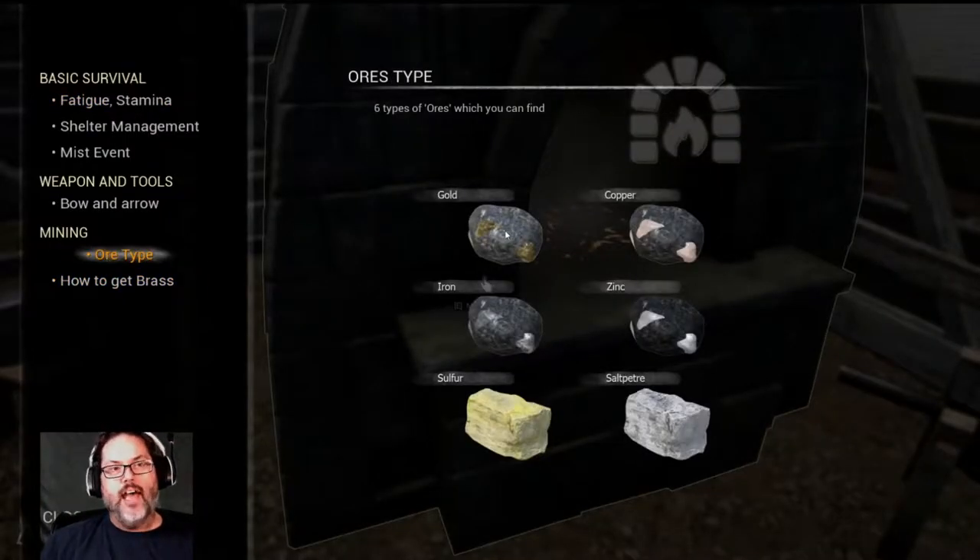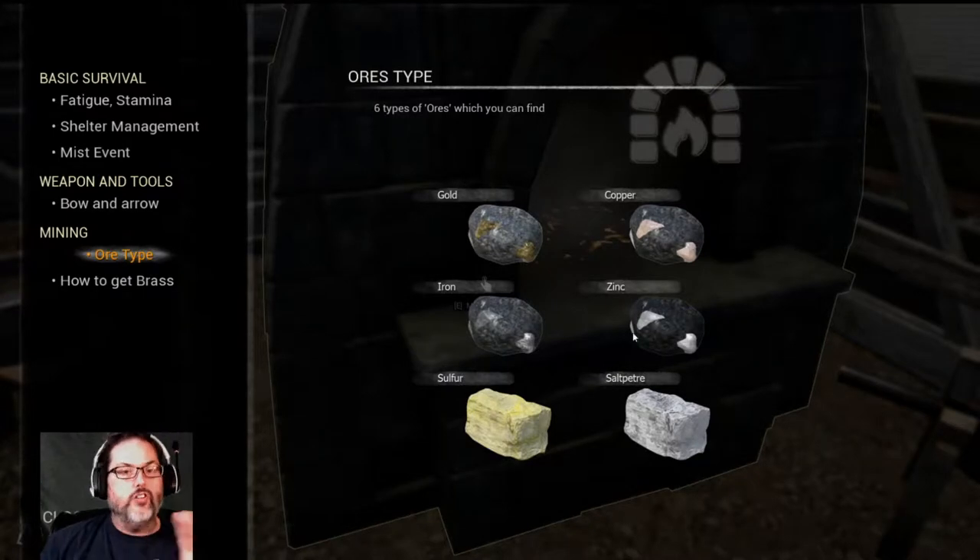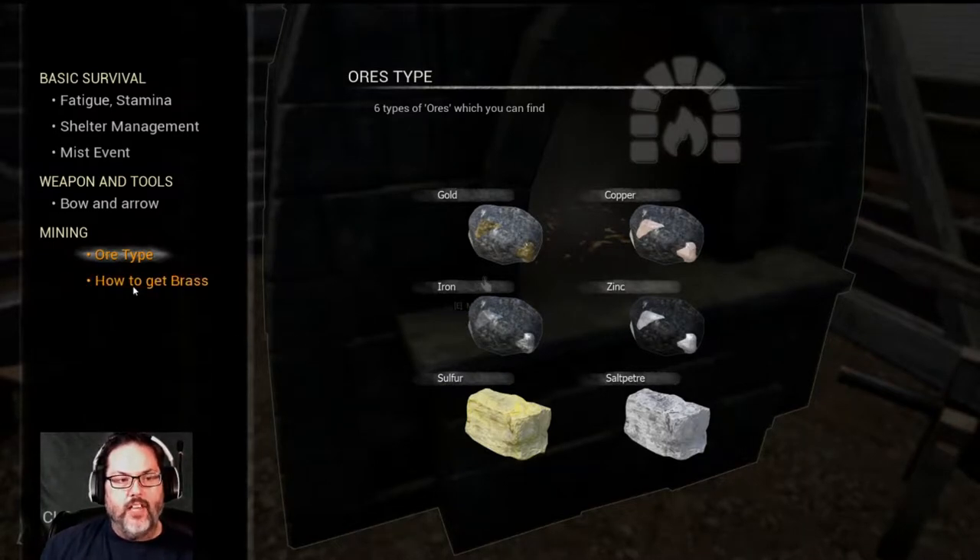You have gold, which to my knowledge right now is useless, iron, sulfur, saltpeter, zinc, and copper. Saltpeter and sulfur you grind up with your mortar and pestle. Iron, gold, copper, and zinc you melt down in the forge, which you can build yourself if you're not at this location. The big thing here is brass — once we build a reloading bench we can make our own ammunition.